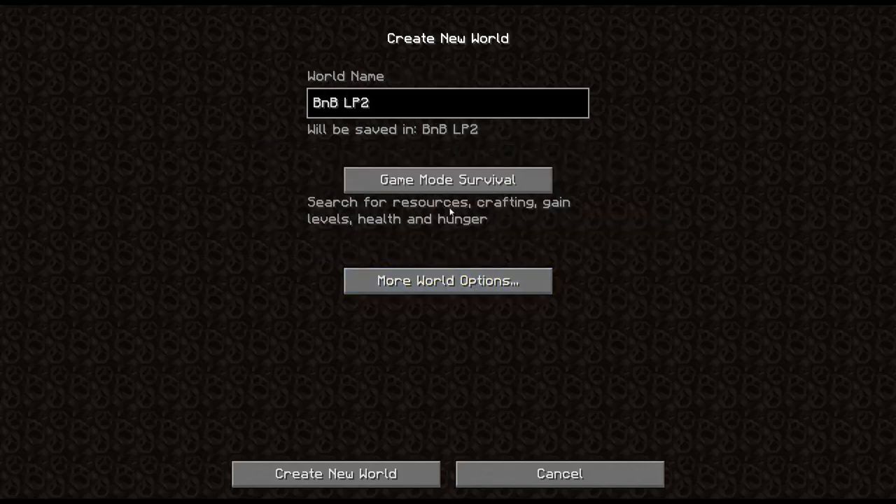No cheats, obviously. Default world, generate structures, survival, setting for hard mode, difficulty - and go.